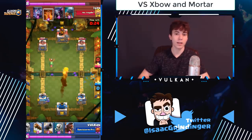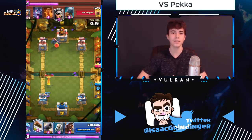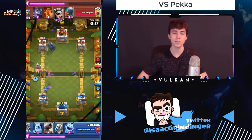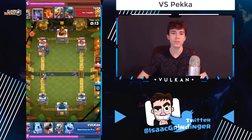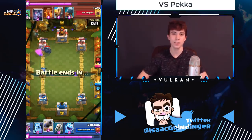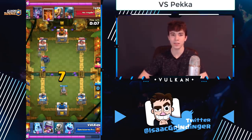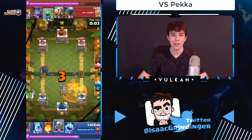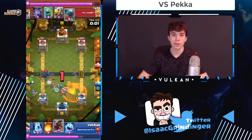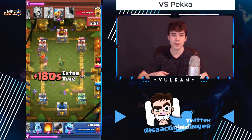Versus PEKKA decks you have to be careful not to let them get value with their PEKKA on your hog rider — meaning you don't want your hog rider to only get one hit and then the PEKKA is on the counter push, leaving them up several elixir. First of all, don't send a lone hog when they have PEKKA in hand. If you're going to send a hog, make sure you send it with an ice golem so at least the ice golem plus hog gets a lot of damage on their tower and forces them to over-defend.